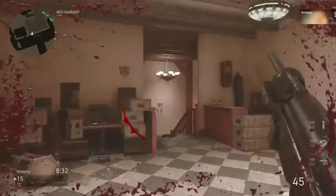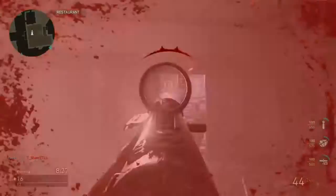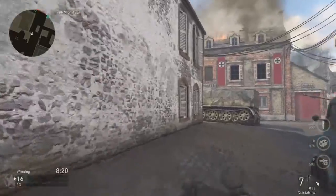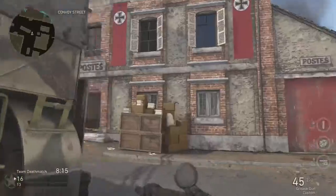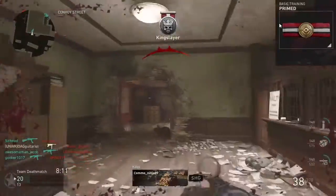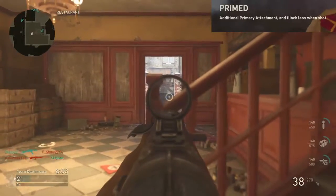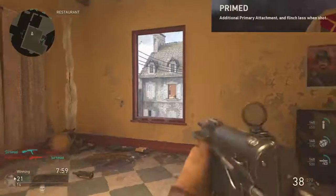Next up is the basic training, which is your perk system for Call of Duty World War 2. You only get to choose one, which kind of sucks, but the good thing is most of them are layered with multiple different things encompassing them. We're going to use the Primed basic training. The first part of it helps us out with our attachments by adding an additional primary attachment to your gun, so when you're running the infantry division stacked together you get four attachments, or if you're running another division you get three.